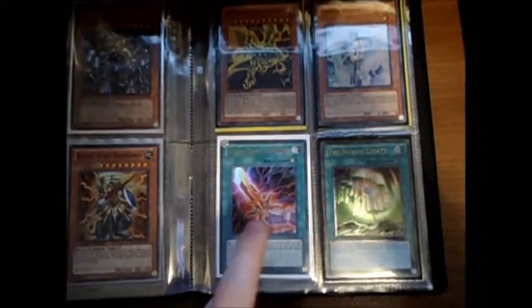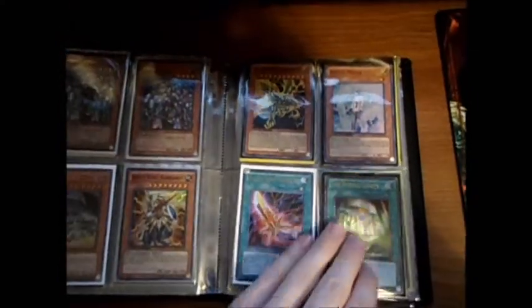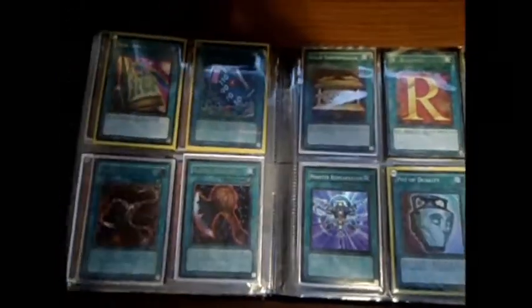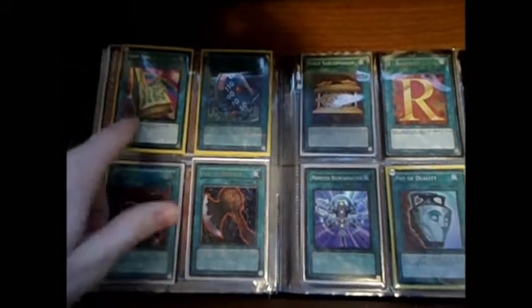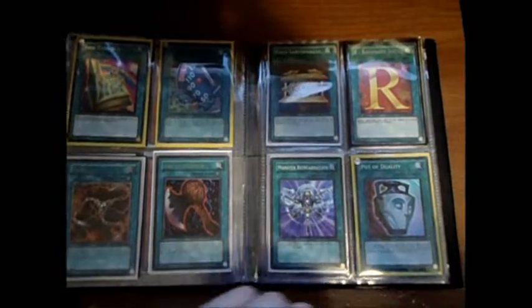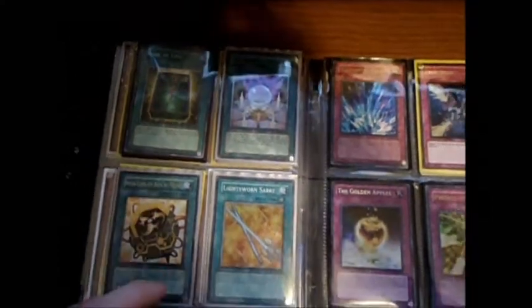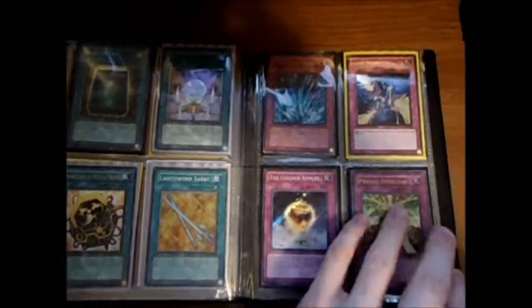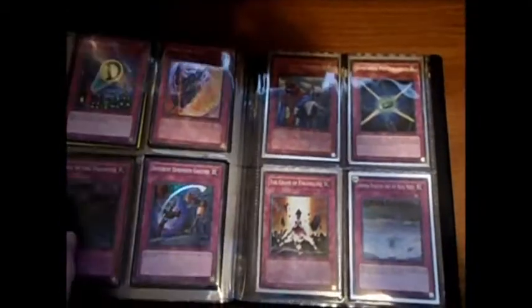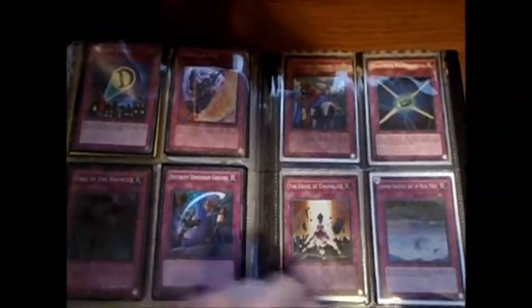I have Zecaliber down here — it's not First Ed, it's Unlimited, but whatever. And then Ultimate Nordic Lights, if you're into that kind of thing. Gold Table of Contents. This is a Hobby League Limiter Removal. This is a Super Book of Life. That's a First Ed Ultra Torrential. My camera's kind of herping derping on me right now.